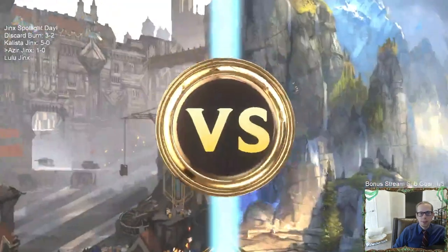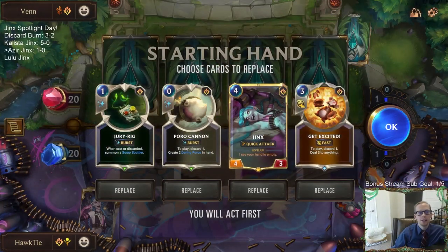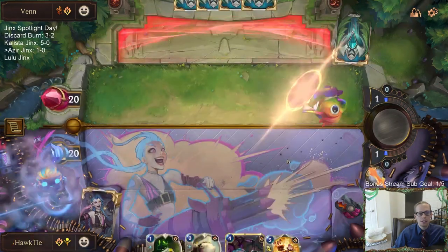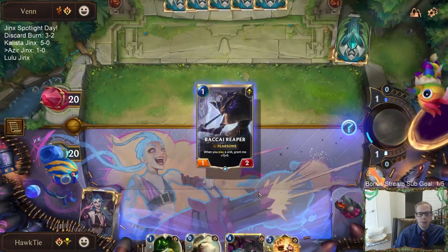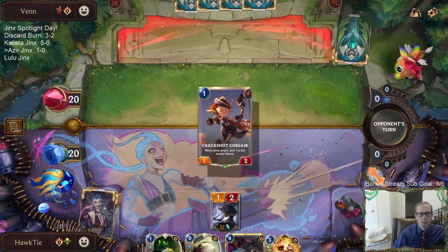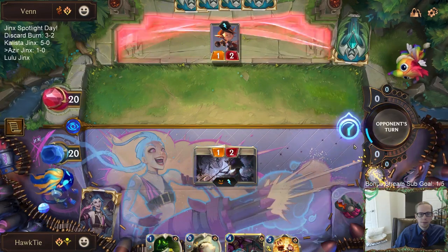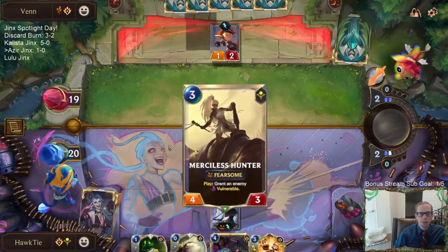Next matchup — Ezreal Gangplank, kind of like Draven-Ezreal but they're heading over to Bilgewater. It seems fine. We Poro Cannon, discard Jury Rig to play a Daring Poro. This is definitely a Jinx hand — we're going to run through the cards we have very quickly. If I went and just got Jury Rig, they would just block the Jury Rig.